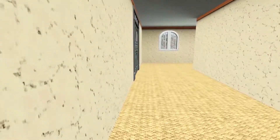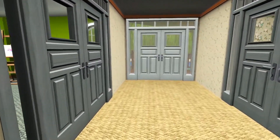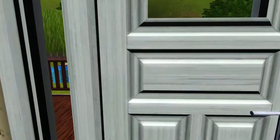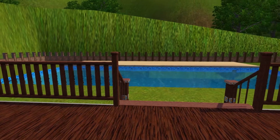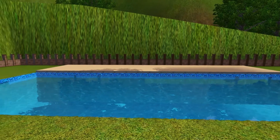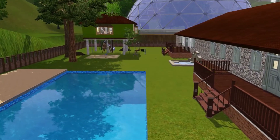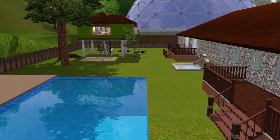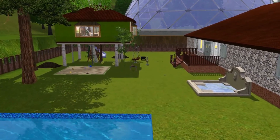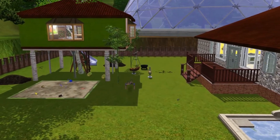Now we're about to go into the backyard. You can already see the grass coming up — that weird glitch where the terrain is all messed up around the whole property, so you can't even get in here. It is a 64 by 64 lot — it is huge. There's our pool that we just saw, and you can probably see the surprise I was talking about: I built a treehouse, and I love this treehouse so much.